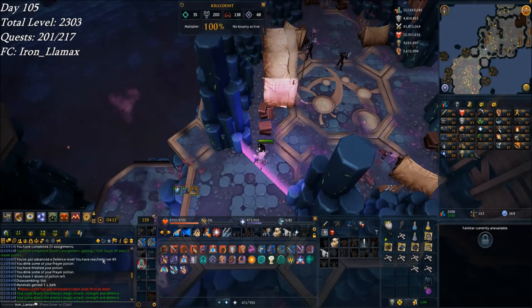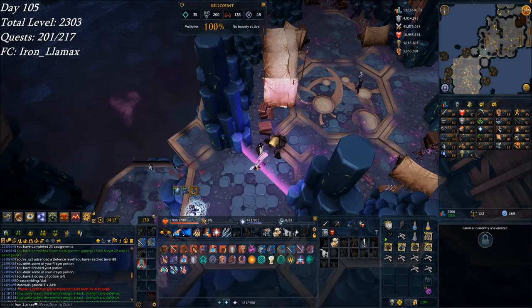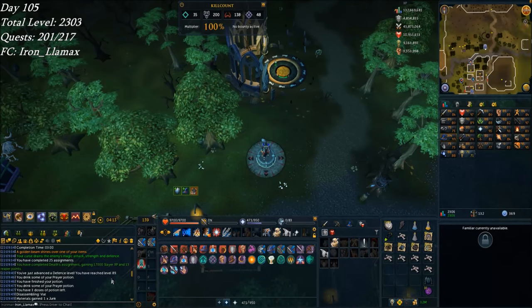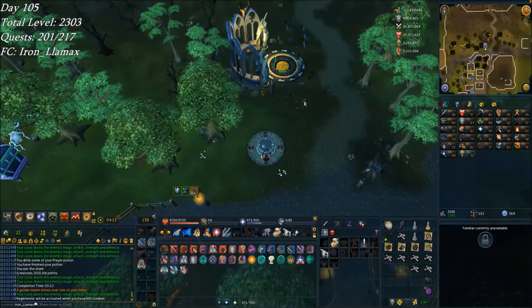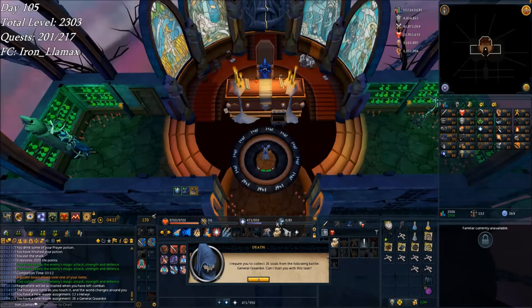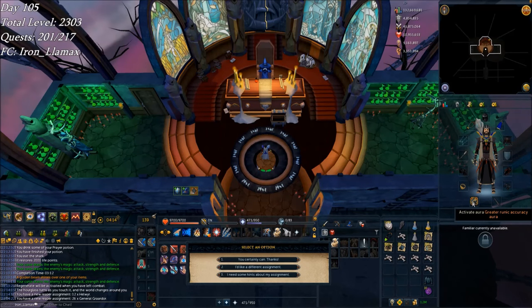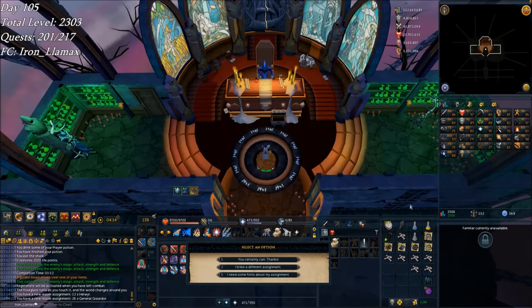There's the end of that Reaper assignment — 17k slayer and 13 more points, putting me at 25 assignments complete. That also leaves me at 238 Reaper points, and I hit 89 defense on that second-to-last kill. On my first reroll I got Bandos (Grardor), so I think I'll go take care of that eventually — I'll wait until my Vampirism Aura comes back off cooldown. Or actually, the next aura I bought is Greater Runic Accuracy. I want to try out Legions now.